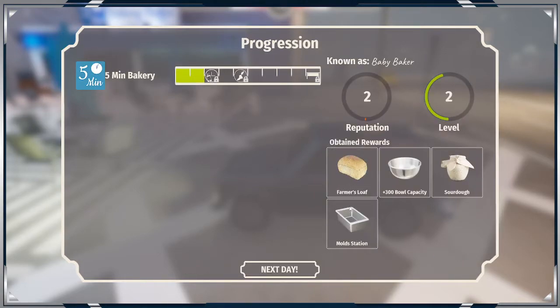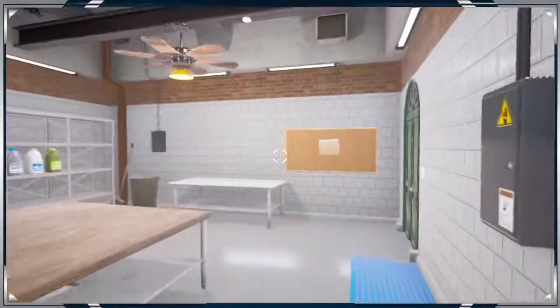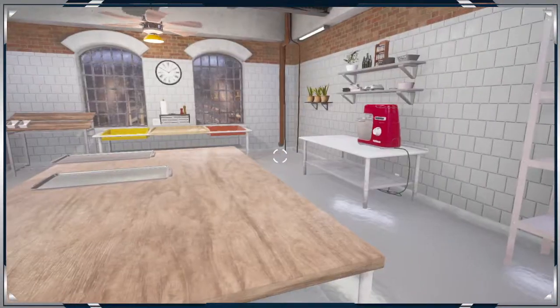Level two. Obtainment rewards — a farmer's wolf, a 300-bolt capacity sourdough and mold station. We're definitely going to need that. We're going to end it here. I think this has very good potential — little things like I wish I had a timer, but I guess I just have to close, open, close. Not bad at all. Definitely worth a try. I'm going to put it on my wishlist and see what happens. I hope you guys have a good day and good evening.